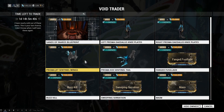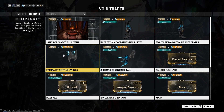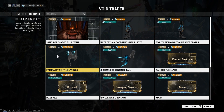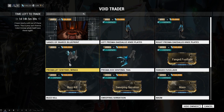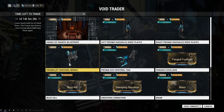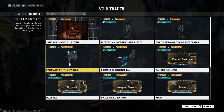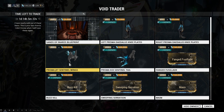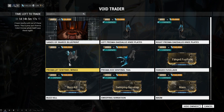The next two are prisma sentinel cosmetics. They're not that great and they are high-priced — 300 ducats for one and 200 ducats for the other. They just add a tail and wings. If you don't have any attachments for your sentinels and don't want to spend platinum, then maybe pick them up. Otherwise, I would say spend your ducats on other things, like maybe the mods.